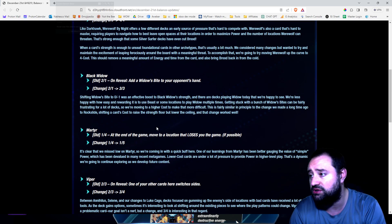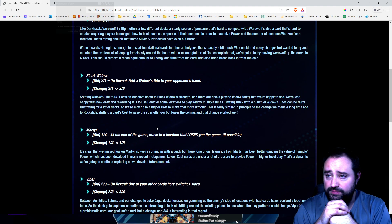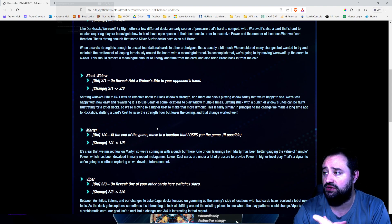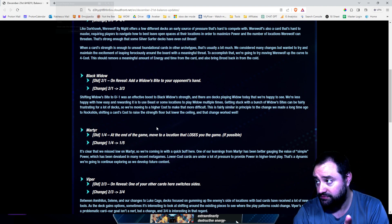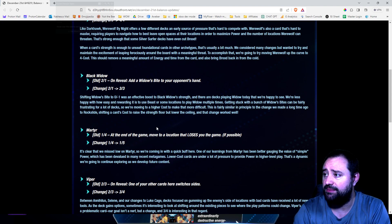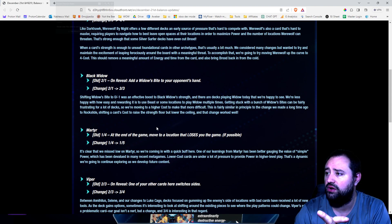Black Widow is the most interesting so far to me. Old, Black Widow was a 2-1. Now she is a 3-3. Shifting Widow's Bite to 0-1 was an effective boost to the Widow's strength — I agree. And there are decks playing Widow today that we're happy to see. We're less happy with how easy and rewarding it is to use Beast or some locations to play Widow multiple times. Getting stuck with a bunch of Widow Bites can be fairly frustrating for a lot of decks, so we're moving to a higher cost to make that more difficult.